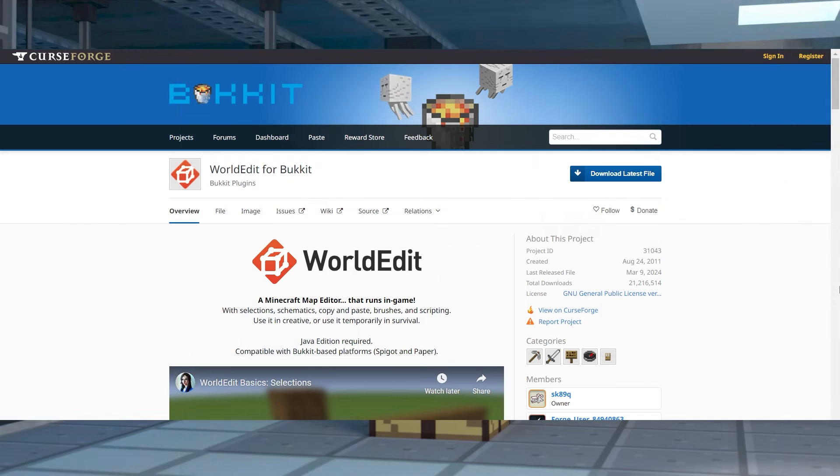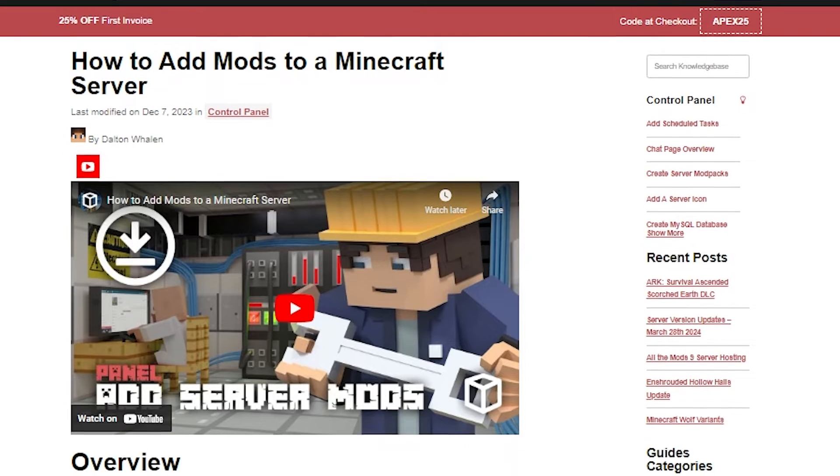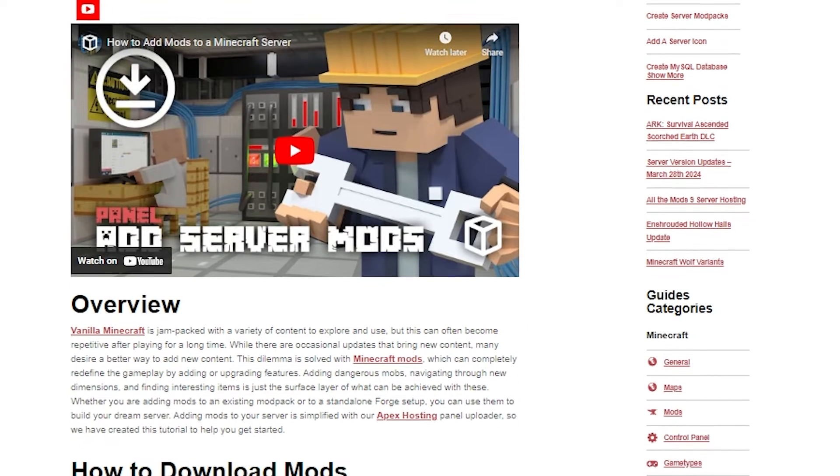Obviously the first thing you're going to want to do is download and install either the plugin or mod version of WorldEdit to match the world the buildings are on, and the version of the world that you're going to be moving the build to. We do have a complete guide on how to do this that I will have linked down below.